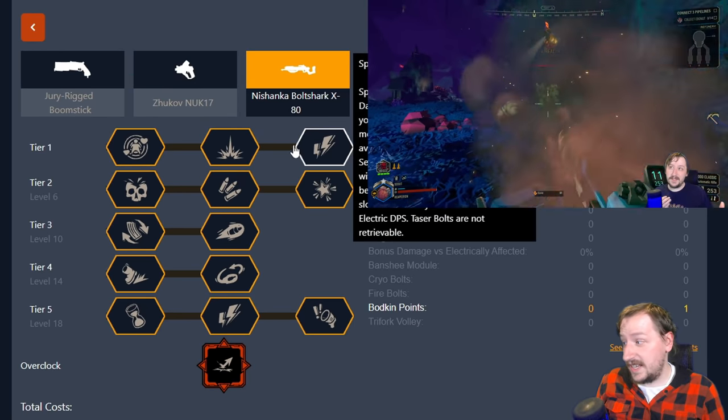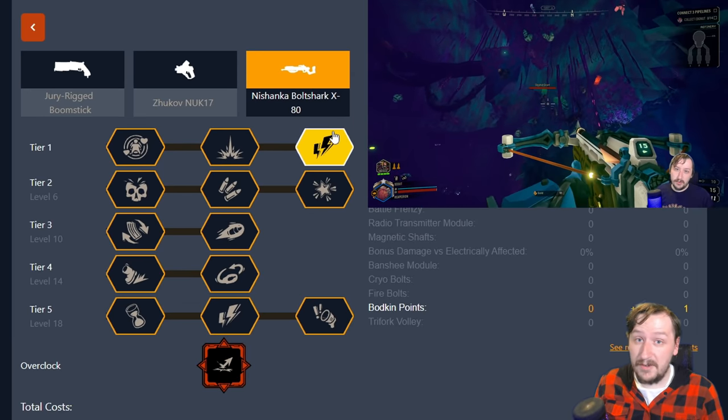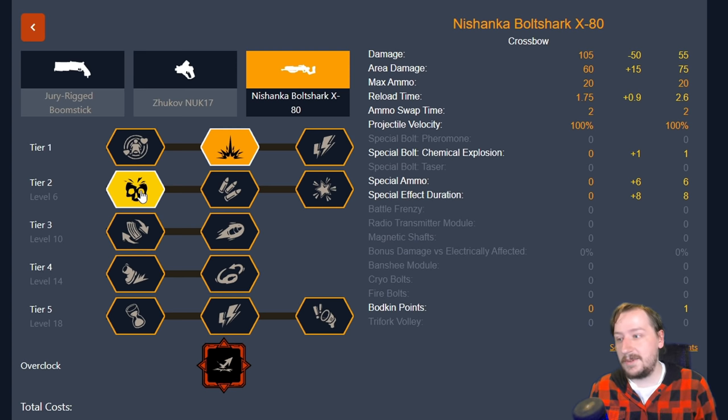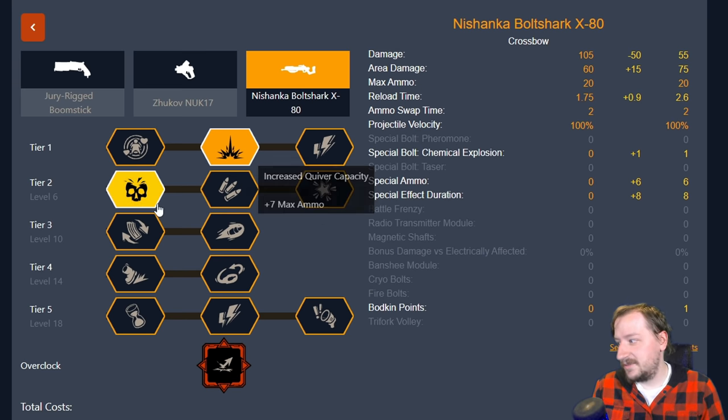Think of this one similar to magic bullets. You can take any of the tier one special bolts — whichever one you like best. If you like pheromone bolts take that, chemical bolts take that, taser bolts take that. They all work really well with this and I switch between them pretty frequently. In tier two I go with Broadhead Bolts — this gets us more damage and more area damage. With this we can one-shot body-shot normal grunts. I believe we can also one-shot headshot slashers and get really close on guards. There's a higher chance of bouncing into enemies and killing them. We can also one-shot body-shot at least a weak spot on a regular Mactera and maybe half-health Tri-jaws. This one makes it so you can clear up hordes pretty easily, and even if you miss it's not that big a deal because you can still retrieve your bolts.